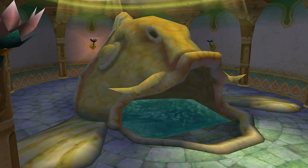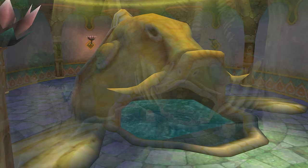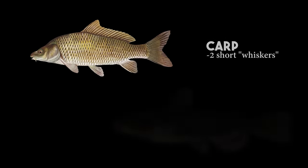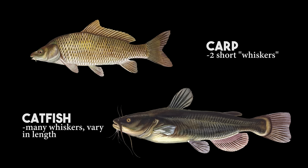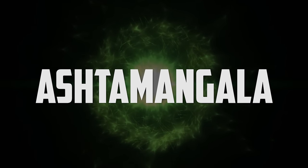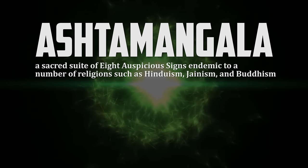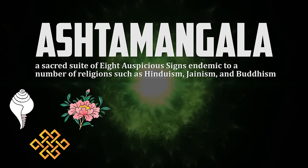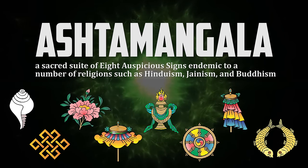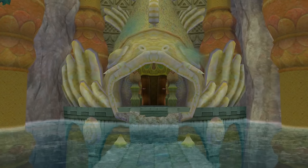Upon closer inspection, it's clear that the statues depict the carp species. They have small eyes, thick lips, and a single dorsal fin. But the most important detail is, without a doubt, the small whiskers on each corner of the mouth. Another fish known for its whiskers is the catfish; however, there are distinct differences between the two in both the number and length of said whiskers. The significance of this small detail comes from the Ashtamangala, a sacred suite of eight auspicious signs endemic to a number of religions such as Hinduism, Jainism, and Buddhism. These include the conch, endless knot, lotus, parasol, vase, dharmachakra, victory banner, and pair of golden fish, which symbolize happiness as they have complete freedom of movement in the water. They are often drawn in the form of carp.